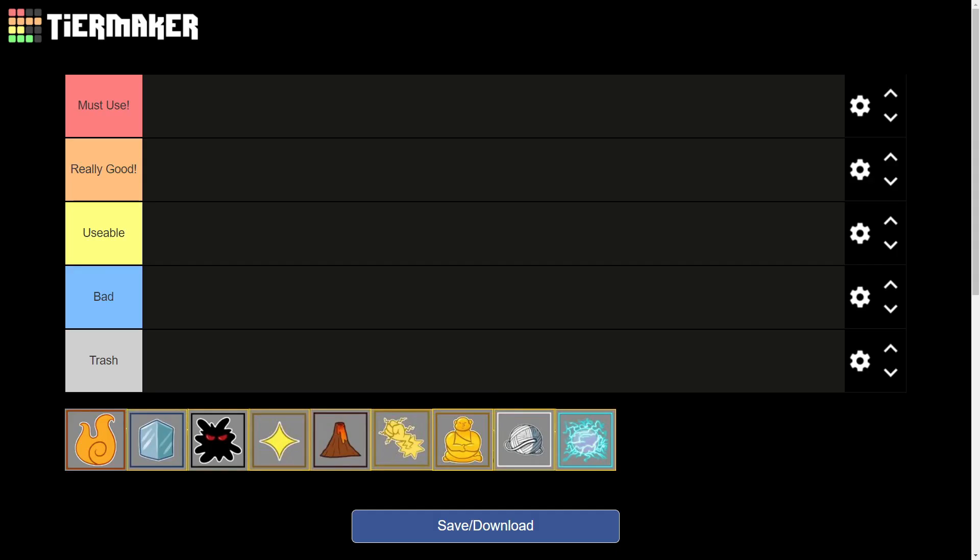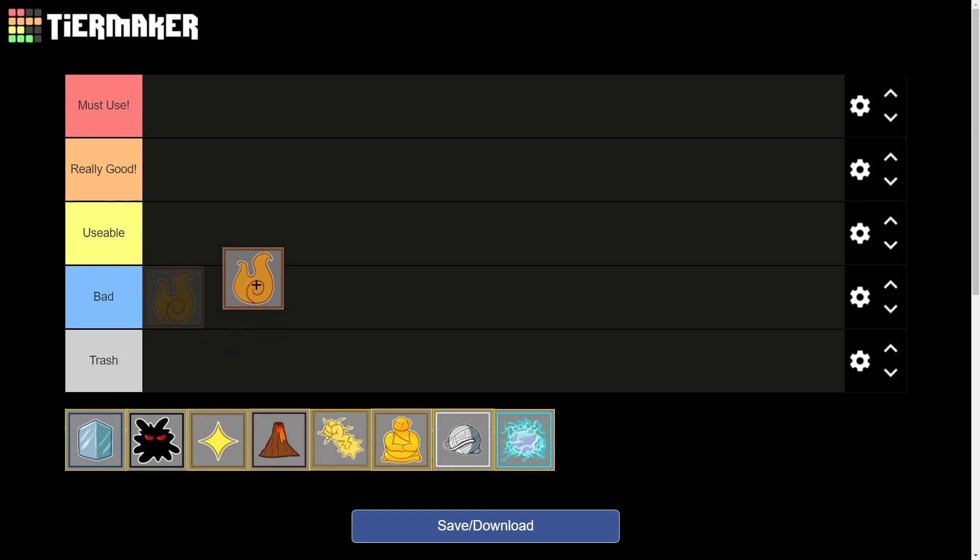Here we are on the list — I've got every single awakened devil fruit right here. Let's start off with the cheapest one: Flame. In my opinion, Flame is one of the best awakened devil fruits in the game because it is very good for farming and PvP. It's one of the most spammable devil fruits, great for new players, and comes in stock a lot. This devil fruit should definitely go into the really good tier.